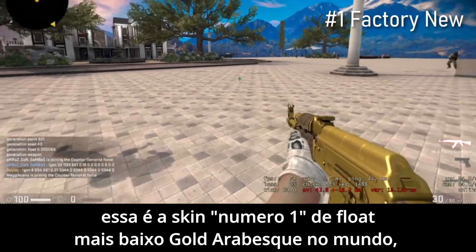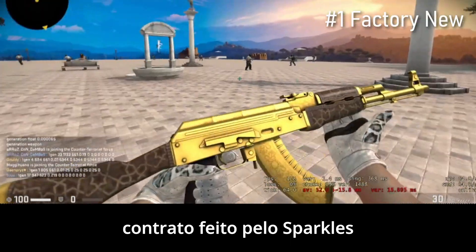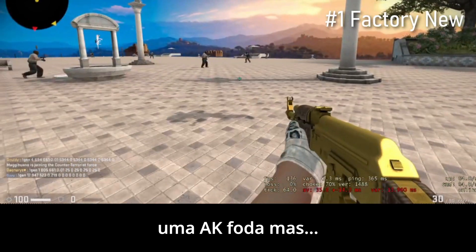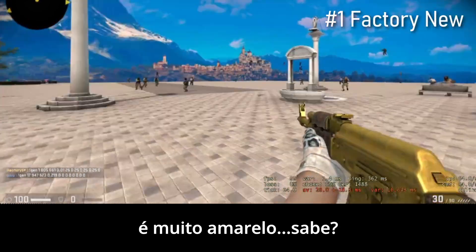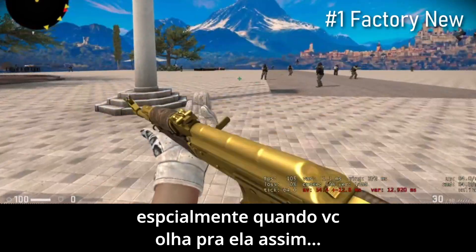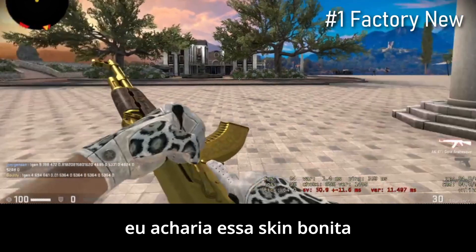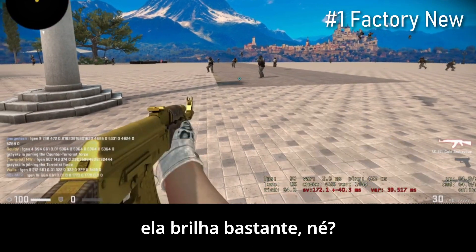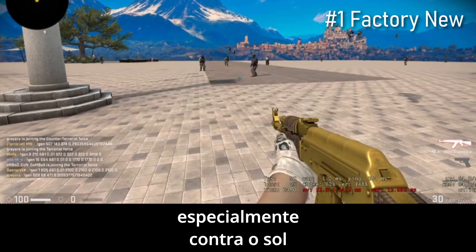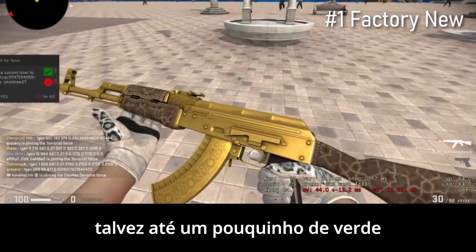For comparison purposes, this is the number one lowest float Gold AK in the world, traded up by Sparkles. It's awesome, great AK, but it's so yellow. Especially when you look at it like that — I like it, and if I didn't see the Battle-Scarred or the other ones I'd think this is a nice skin. It's very shiny, golden especially against the sun — off-white gold, yellow, maybe even a little bit of green.